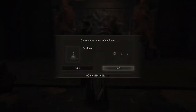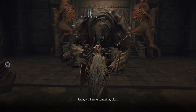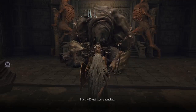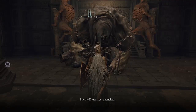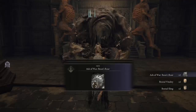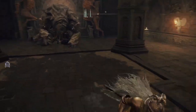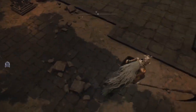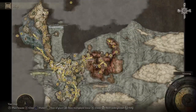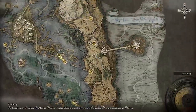I can't use any of your stuff — it's all Faith. Beast Roar. Beast Vitality. Beast Sling. Let's go back to where we were.